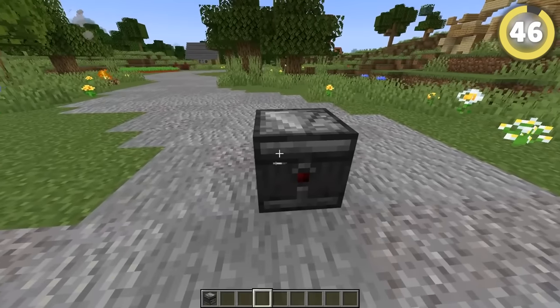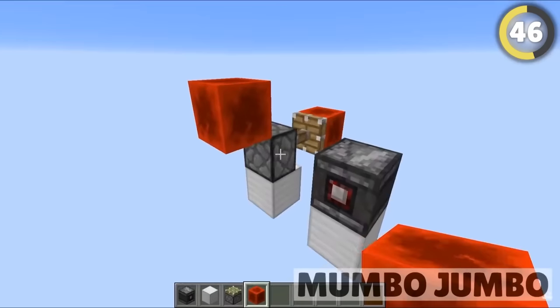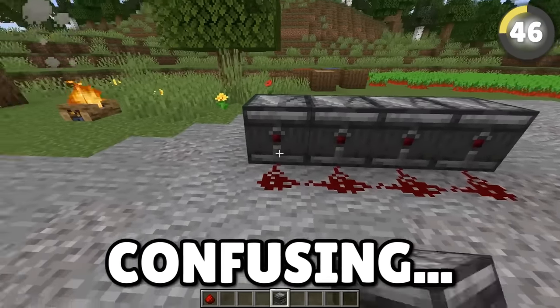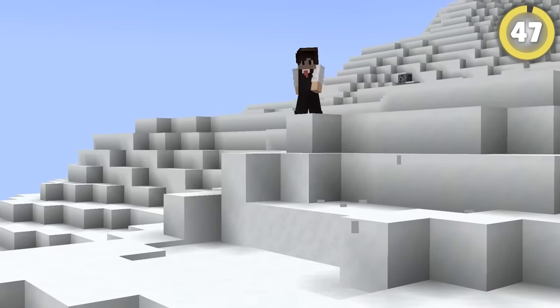Observers nowadays have hilarious little faces to show which side is looking at blocks, but it was not always this way. Observers used to have two sides that were both sensors, but everyone found it too confusing — including Mojang developer Jeb, who chose to just add a face.